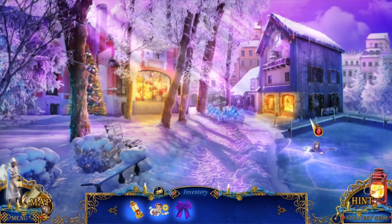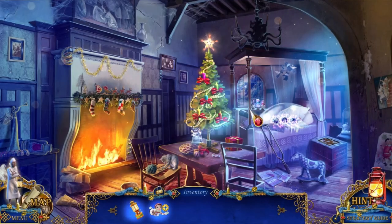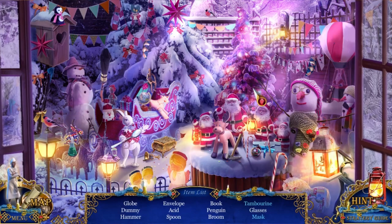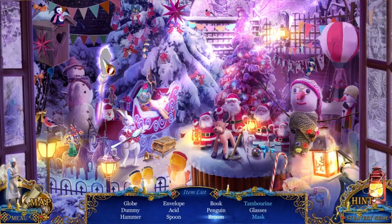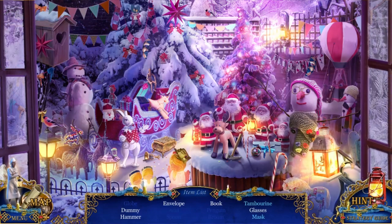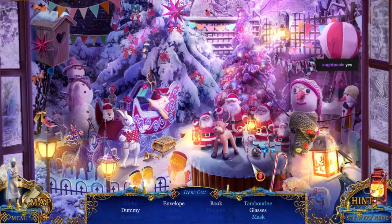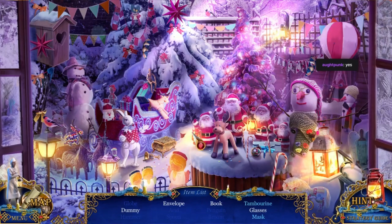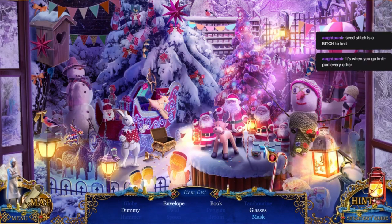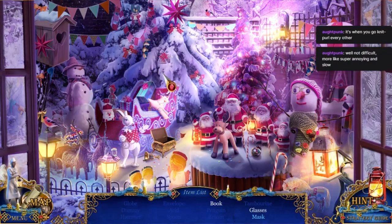That's a penguin. Why do I have a penguin? And now I open the window to make it colder? Globe, dummy, hammer, envelope, acid, spoon, book, penguin, broom, glasses. There's the broom, the penguin, a globe, a spoon, and acid for some reason. A dummy and a hammer. What's a seed stitch scarf? So that would be a very difficult scarf to make. I have no idea what any of that means, but I understand it is knitting-related and sounds hard. And a book. Where's the other half of that mask? There's one half. There's the other half.